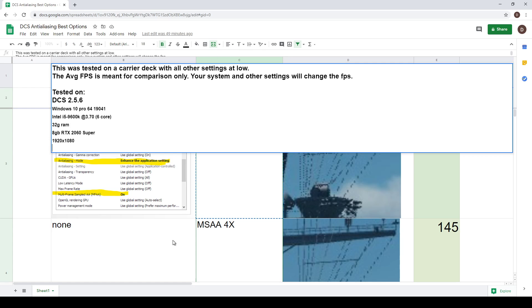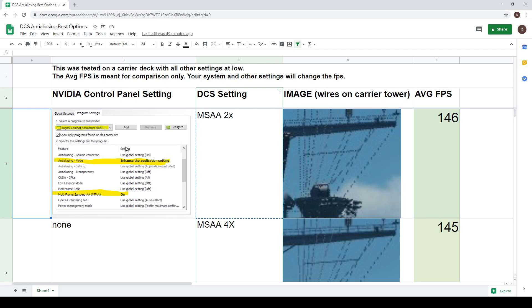I've broken this down into four different levels: a low-end system, a medium-end system, a high-end system, and an extreme-end system. These are just my guesstimates and certainly debatable as to which tier your system falls into. We'll take a look at where I set mine and I'll jump into DCS and show what that looks like, as well as some real-time frame rates. There are a few settings you want to look at in DCS and also inside your Nvidia control panel.